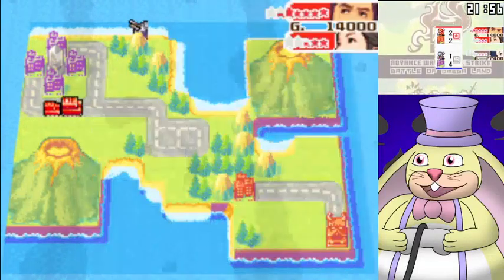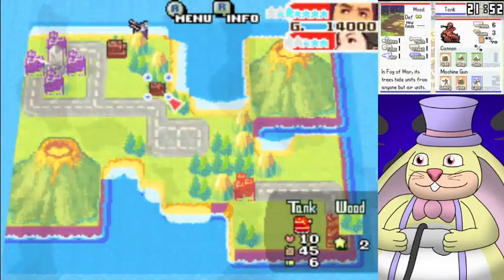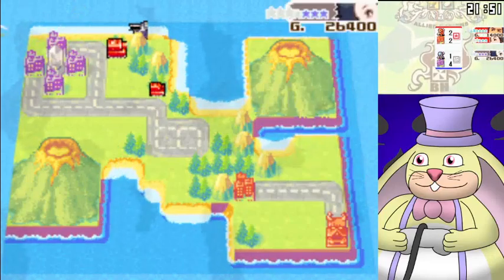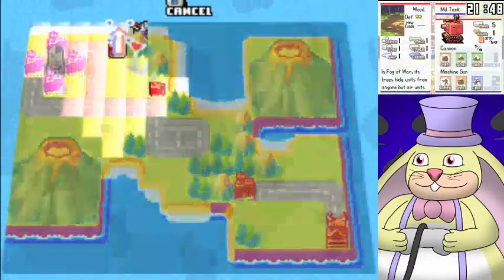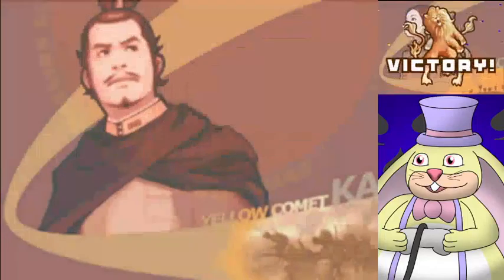This is one of the troubles of playing this mode because the AI likes to stall, but there's nothing for them to hide behind. And that's how you do map three — still plenty of time on the clock.